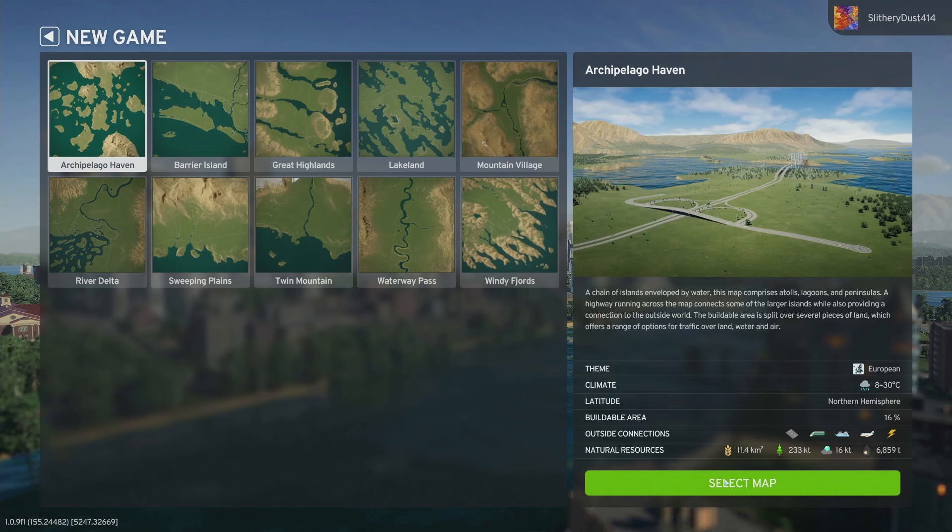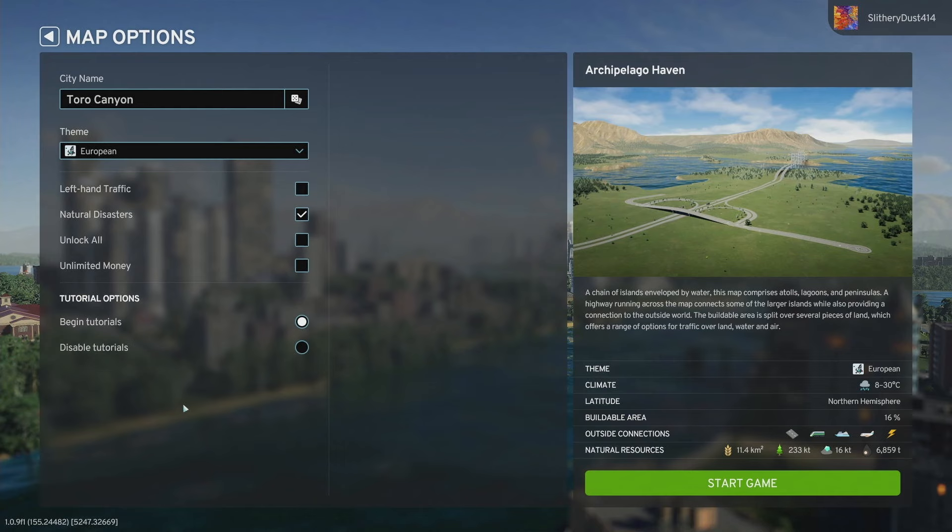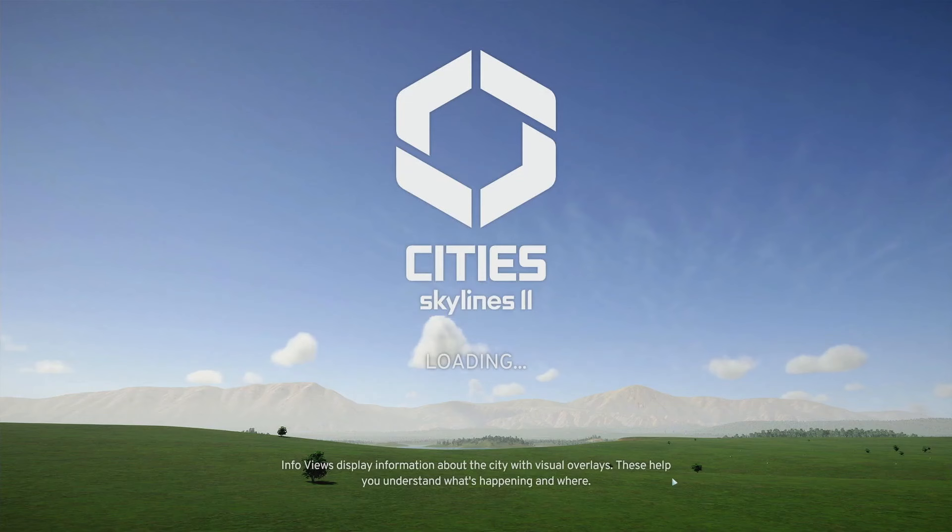We'll give it a go because it's been a long time since I've played. We're going to leave the tutorial on since it's been too long. There will be parts of the game you'll see skipped because I don't want to endure all of it - I just want to have a good look at the game and see whether it's worth your money or time. If you've got Xbox Ultimate you can just download it for free and play it.